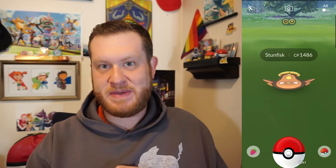You got Aipom, Sudowoodo — which can be shiny as well — and from it you also get Aipom and Croagunk from photobombs, and Croagunk is shiny. And then the new Pokemon they released: Stunfisk, which is pretty dang excellent in PvP.